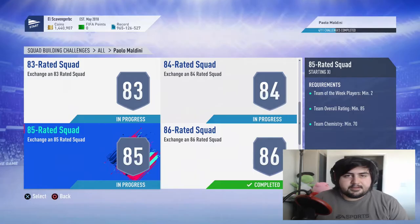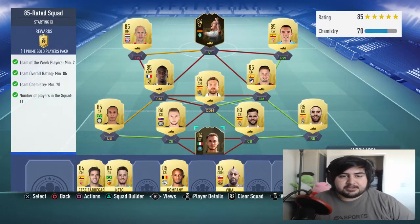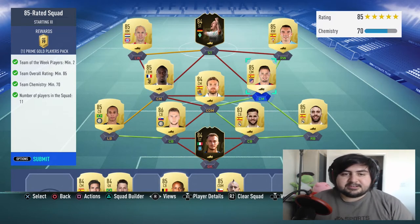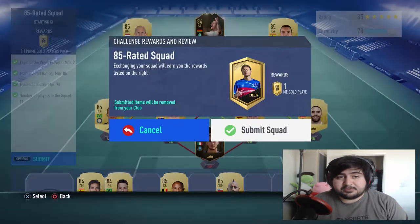The 85-rated squad is done and ready. A bunch of dupes — I have so many Robins. Skirtles is untradeable from a bunch of player picks I did. These informs are tradable but I've held onto them for a long time. I've kept a bunch of players from player picks, league packs where I only kept 83 or higher, and untradeable packs where I only kept the highest-rated players. Let's submit and head to the 84-rated squad — we're about halfway there.